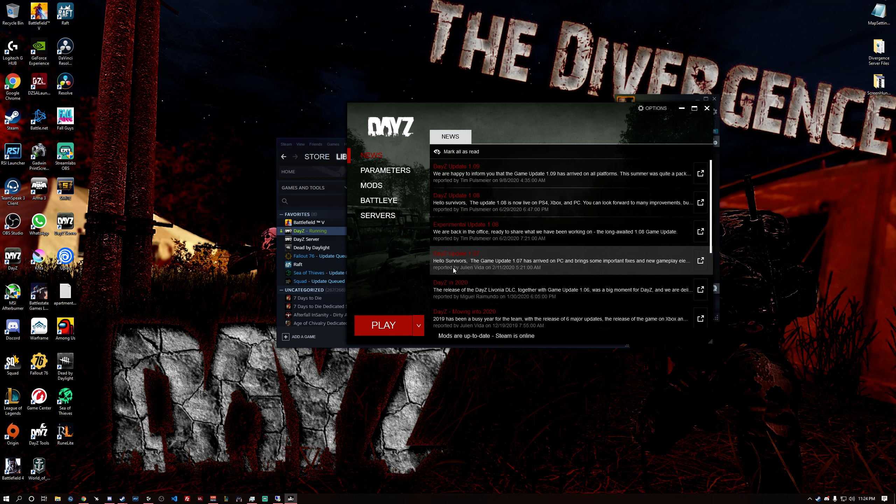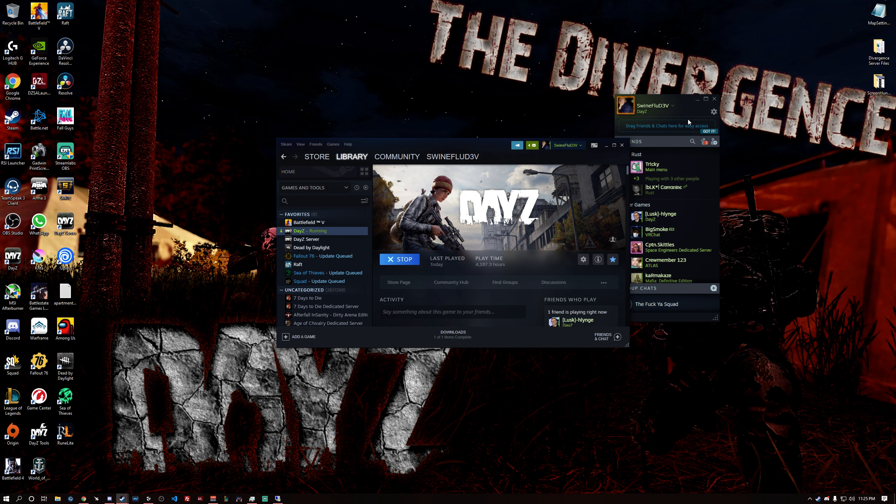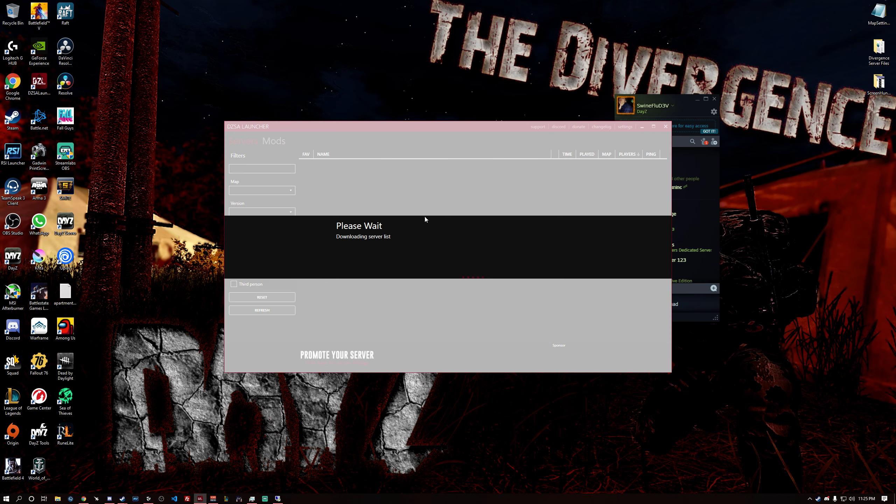If you're getting what's called the angel arms glitch — where your hands and feet look all wonky — try using the DZSA Launcher. If you don't know what DZSA Launcher is, you can download it online, just type in DZSA Launcher. It looks exactly like this.